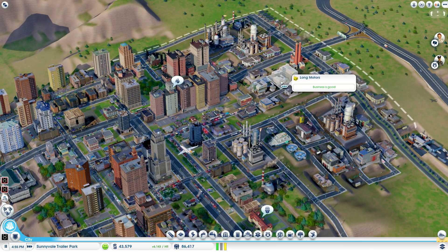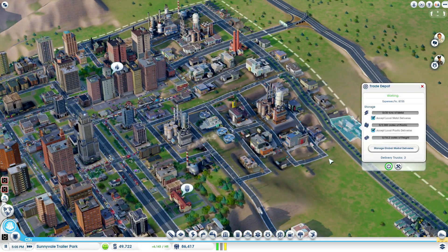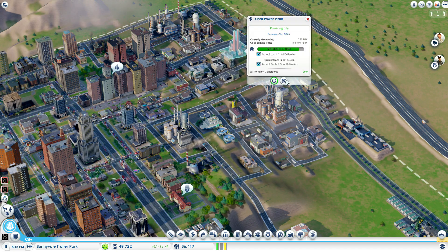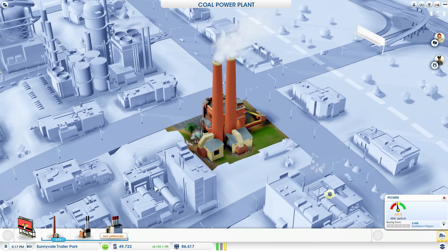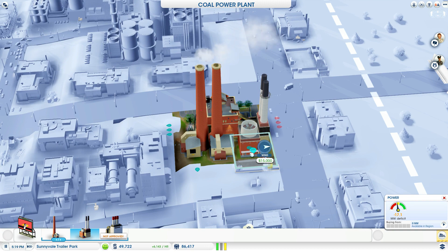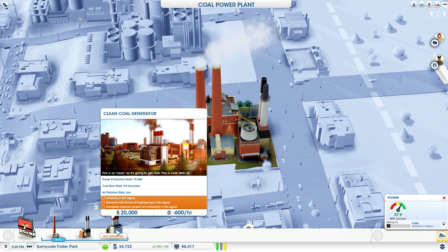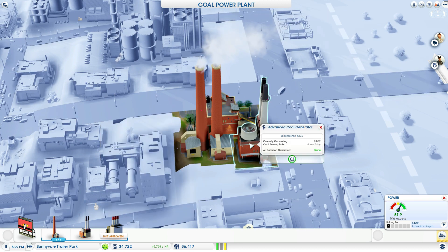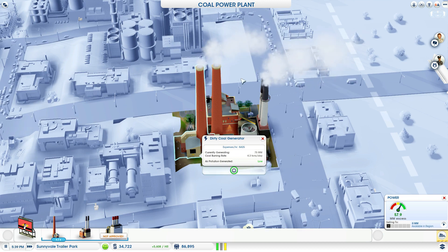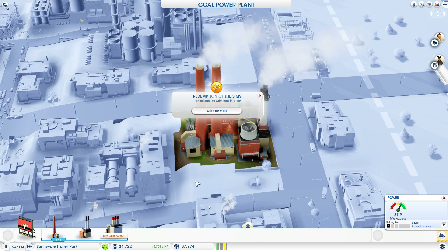One of the keys to keeping these places happy is having a place for a freight delivery. They seem to be complaining more about that. I need to research the clean coal generator, that's for sure. I'd like to be able to turn off the dirty coal generators - they cost me more money.